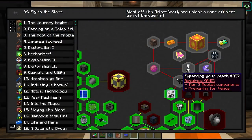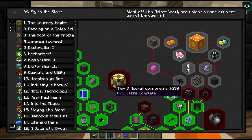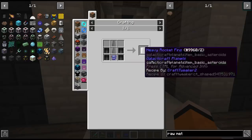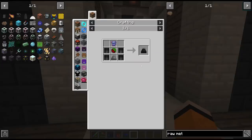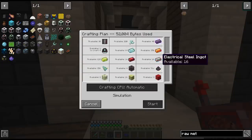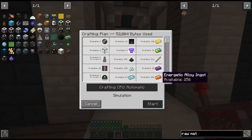Our first goal for today is to reach Venus, and for that we have to craft our tier 3 rocket. We're going to need one heavy nose cone, four heavy rocket fins, and one rocket engine. The nose cone we already have. For the rocket fins, let's see if we can request four of these — we're missing some melodic alloy.